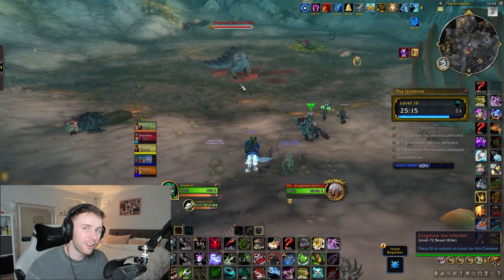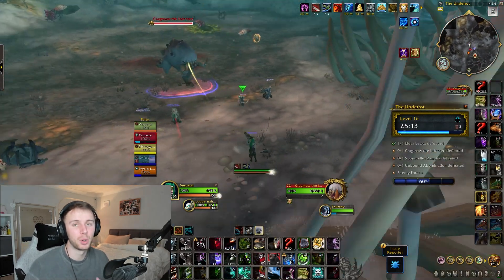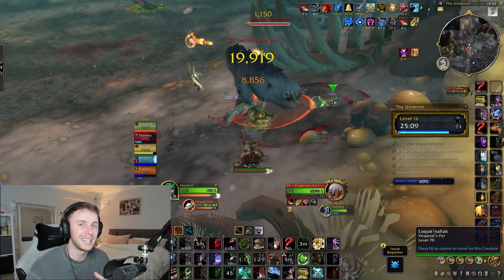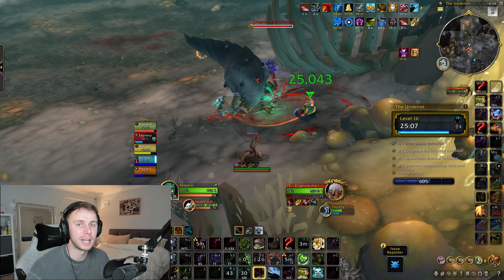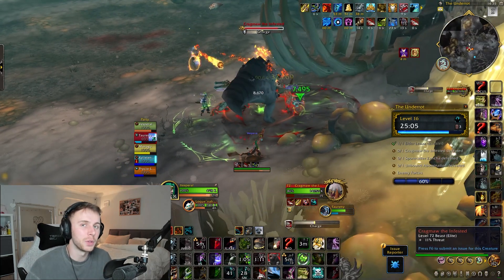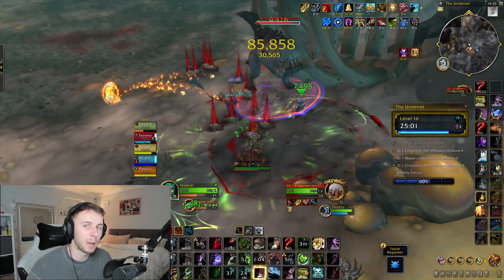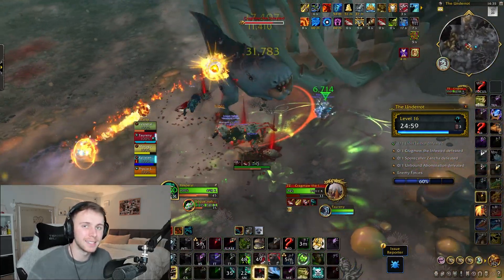Cragmore is easily the scariest and the hardest scaling boss in the Underrot. Throughout the fight it will spawn lava that transforms into adds that will delete your tank and really hurt your group whenever they die off. Now hopefully we all know that you can stop this by standing on them before they actually transform, but this tech that I'm about to give you will make this 10 times easier.